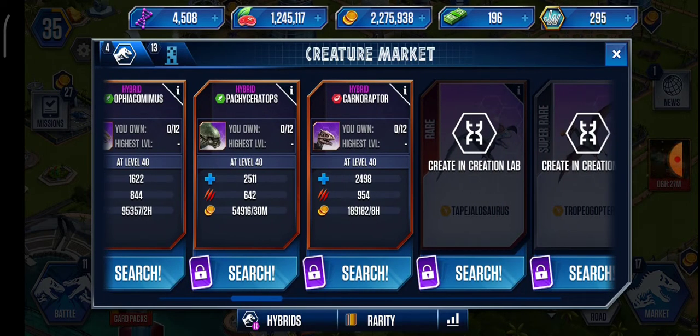Next we've got Carnoraptor, which has 2,500 health — just a bit less than Pachyceratops — but has 1,000 attack, which is more than anything else on this list. He has the most attack. For coins he gathers 189,000 in eight hours, which is the least per hour out of all of them. But coins aren't that important — what matters is the dinosaur itself.